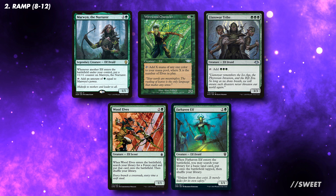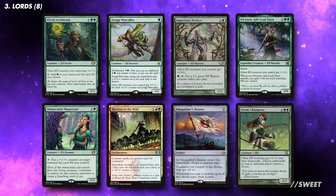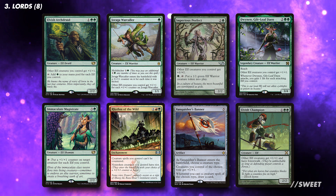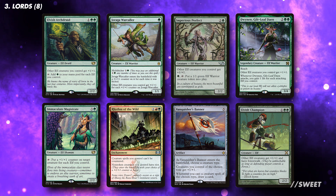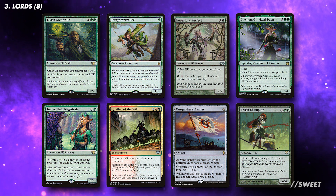We can run mana generators that are not one mana — we just need to make sure they have a powerful effect. Elves are one of the most supported tribes in Magic. As such, there are a large number of lords that buff our creatures. There are some buff effects that are not elves, and these are good as they will generally survive a board wipe. These buffs are all important, as our commanders care about having a high power.